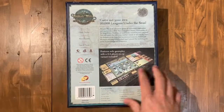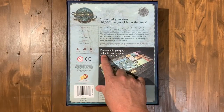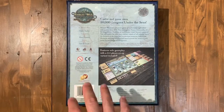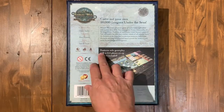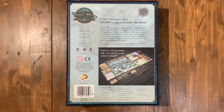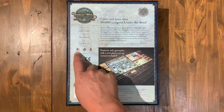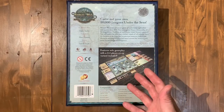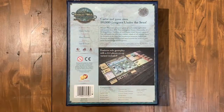If we take a quick look at the back here, you can see that it features solo gameplay with a two to four player co-op variant included. This is actually pretty much a solo game. You are Captain Nemo and you're piloting the Nautilus around. There are ways to incorporate other players, but essentially it is really just meant for one player. It plays in about 90 minutes, 14 plus, and is very thematic. If you're a fan of 20,000 Leagues Under the Sea, this is really going to immerse you in that whole experience.